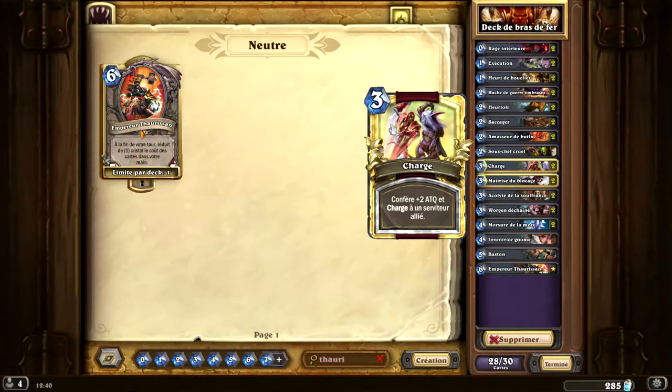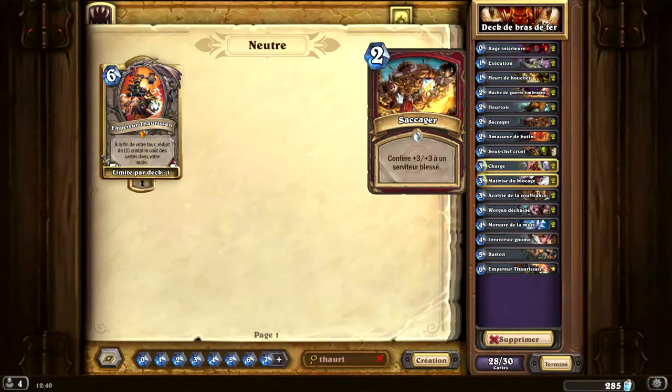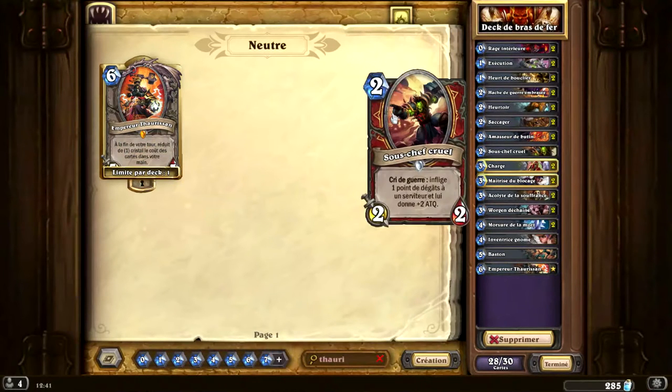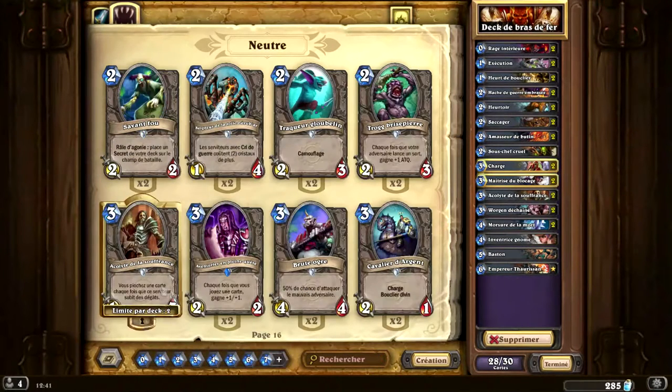Donc Wargun plus Charge, c'est 6. Les dorages intérieurs, on reste à 6. Plus 2 saccagés ou saccagés sous-chef cruel. Donc on monte à 10 assez facilement.